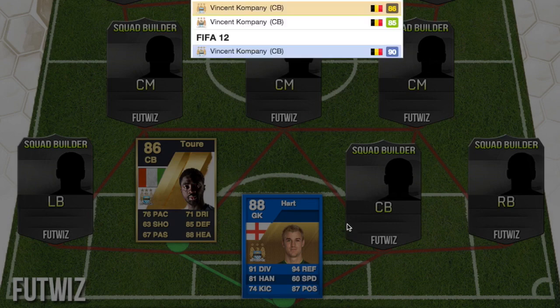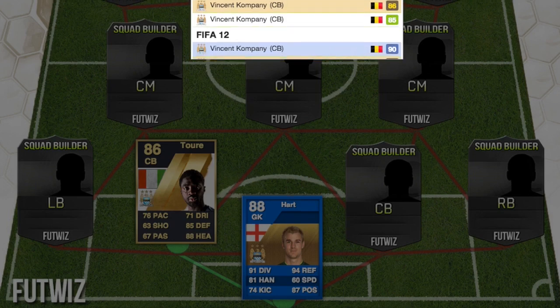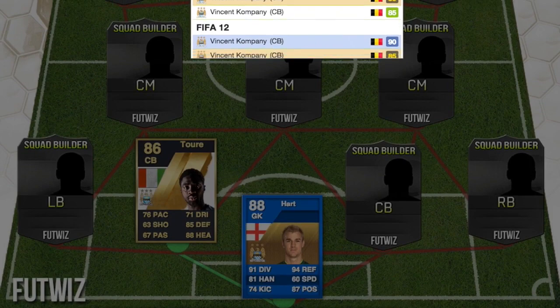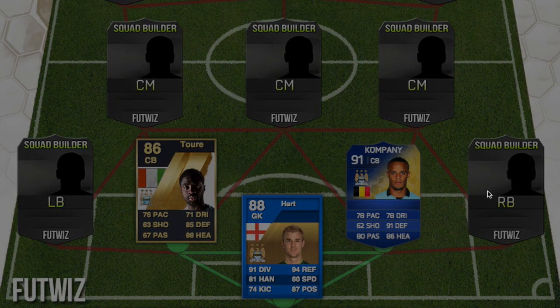The other center back is Vincent Kompany — one of the best, actually the best center back in the Premier League in my opinion, because he's absolutely like a tank. He had a 91-rated Team of the Season card in FIFA 14.